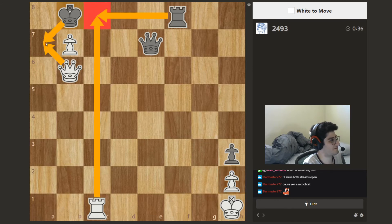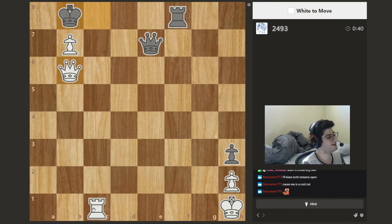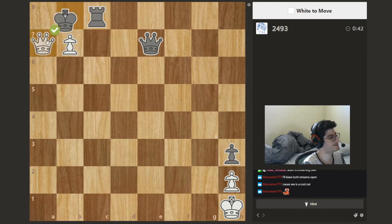Rook c8, rook c8, queen a7, king a7, and then b takes c8 with a knight. I know this puzzle!